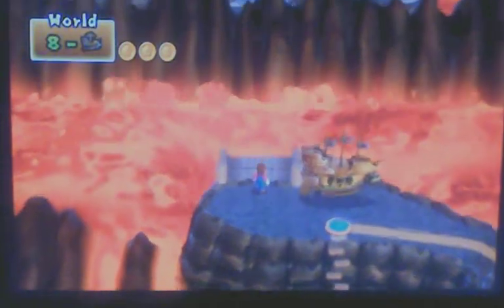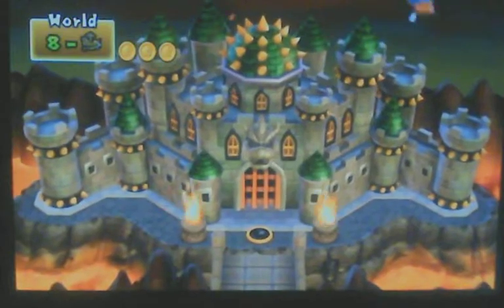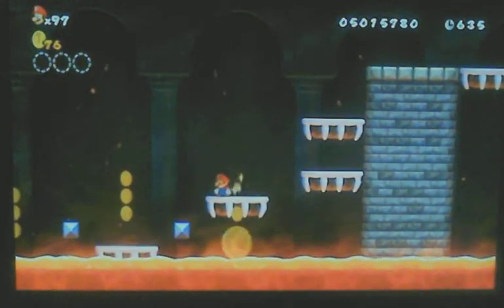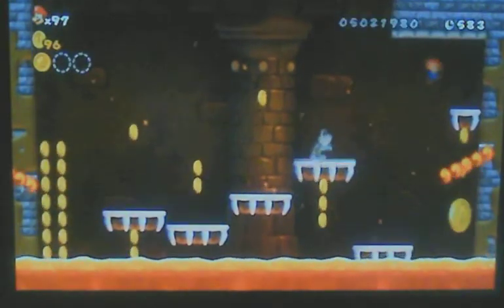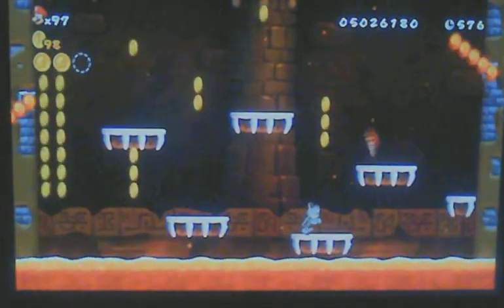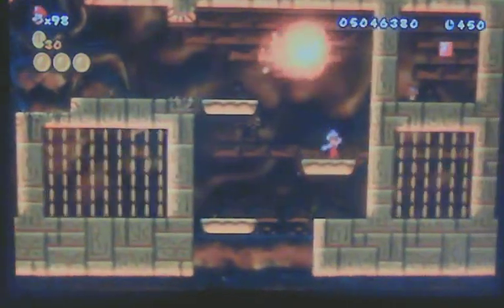Now that you've beaten the airship, 8-Final Bowser's Spikey Castle contains three Star Coins. The first Star Coin can be obtained by riding on this lift a little bit longer than you should in order to get it, and then saving yourself using these lifts. The second Star Coin is on the right side of this drop section — watch out for the Fire Bar and cut it close if you need to. The third Star Coin is in the Bowser boss fight — all you've got to do is get him to break that area with his fireball.